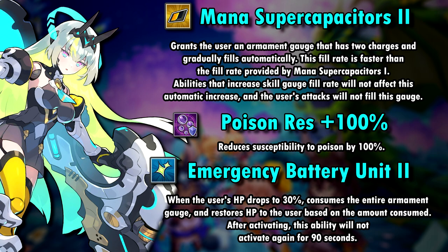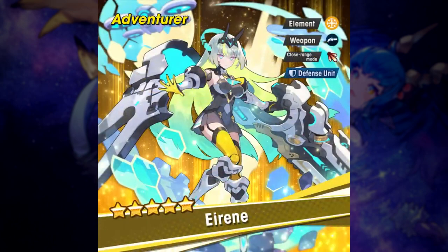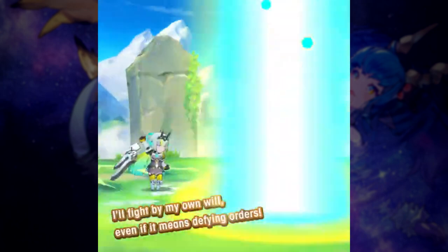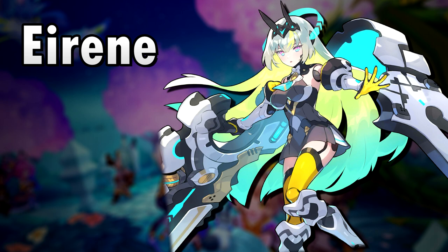Irene is a poison resist unit and her third ability automatically consumes the entire gauge when her HP drops below 30%, restoring her HP based on the consumed amount. This does not activate again for 19 seconds. I think Irene is going to be a pretty solid unit — she might not deal the greatest damage with her skill at first sight, but depending on how quickly the gauge fills she could be good for burst damage moments. The playstyle seems to be dealing most damage with standard attacks, so Overclock is a pretty nice ability.